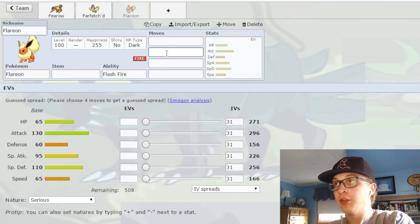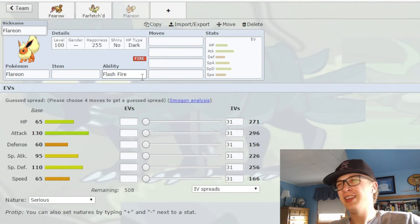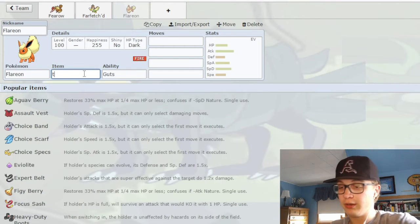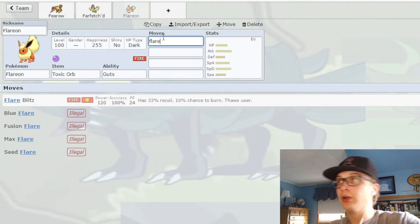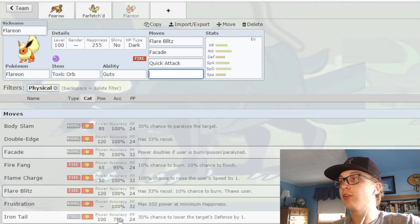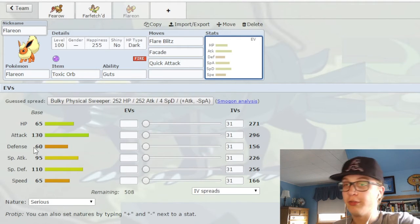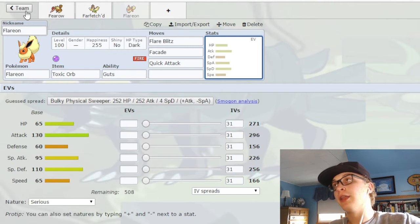Moving on to Flareon. I should also mention that this is considering Gen 8 and National Dex — so for example, Gengar in Generation 1 where Shadow Ball is physical and it didn't have a Ghost STAB, that's not going to be counted. Flareon has a decent amount going for it. First off is its 130 Attack stat, which is very big. It also gets the ability Guts, so you can run Toxic Orb and then Flare Blitz, Quick Attack if you want. But the problem is it gets absolutely no coverage at all — its best coverage is Superpower and Iron Tail. And two, it's slow and it's also frail, and you can't be both at once. That's just over for you.